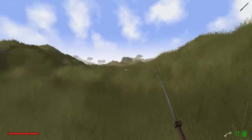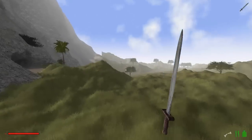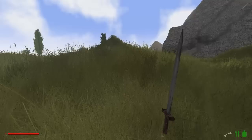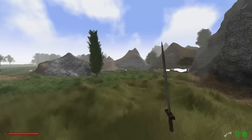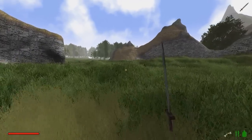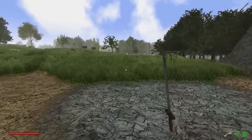Schaut euch mal diesen Berg an. Ich habe jetzt nicht so übertrieben unendlich hoch gemacht, sondern einfach nur hier hinten noch ein bisschen höher - das ist ein ganz schönes Massiv geworden. Wir müssen schnell nochmal zurück, denn wir müssen natürlich noch unsere kleine Sichel mitnehmen. Damit wir, wenn wir eventuell neue Pflanzen finden, die auch abernten können. Das wäre schon sehr wichtig. Und hier haben wir noch Tomaten.